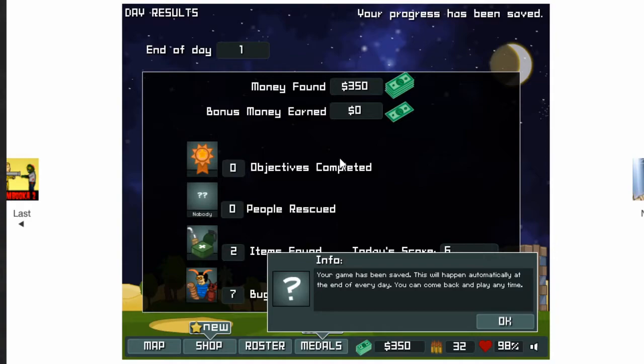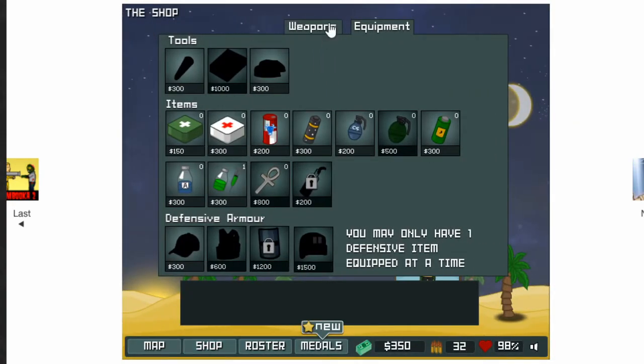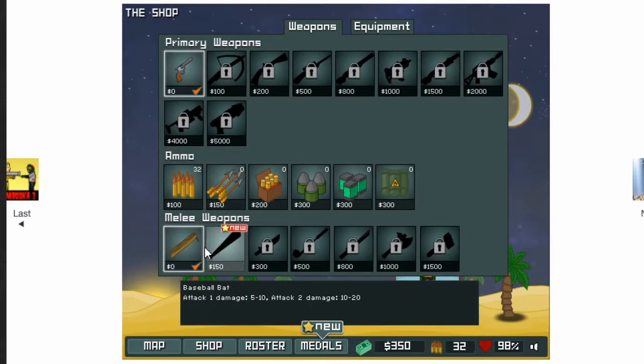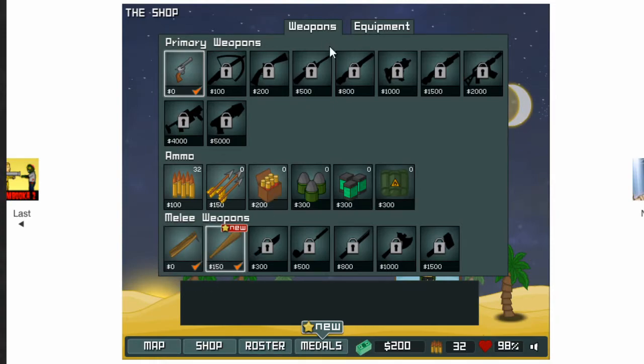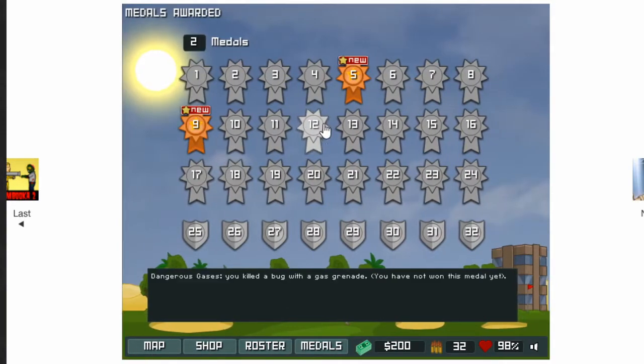After each day, you get a summary that tells you how you did overall. My recommendation is to buy the melee weapons — they will always be stronger than the ones you already have. So I'll get the baseball bat. Can't really get the other gear yet. Same two medals for bragging rights.